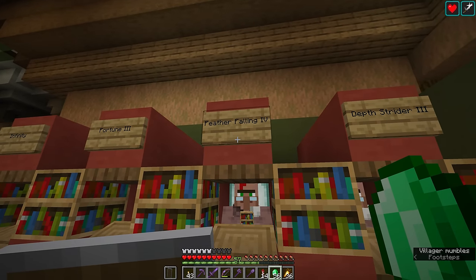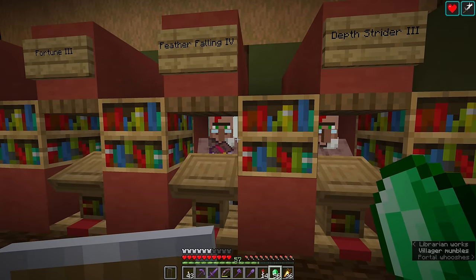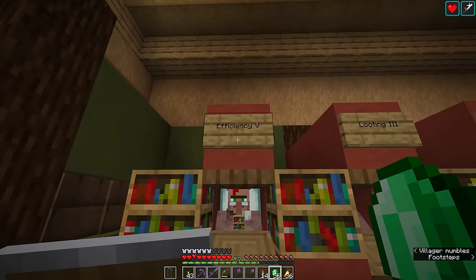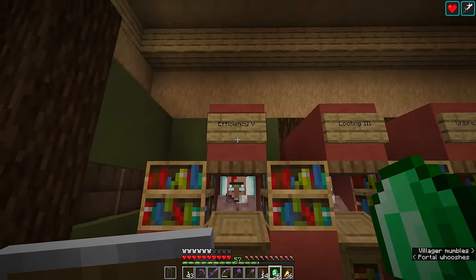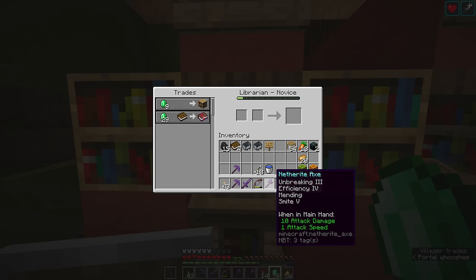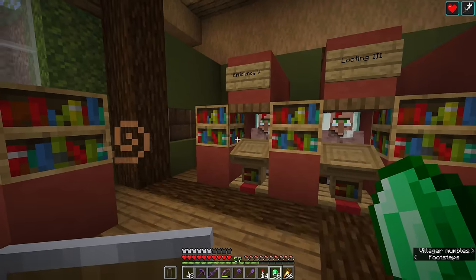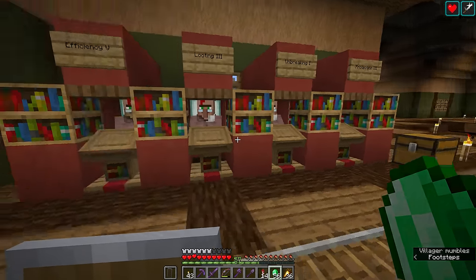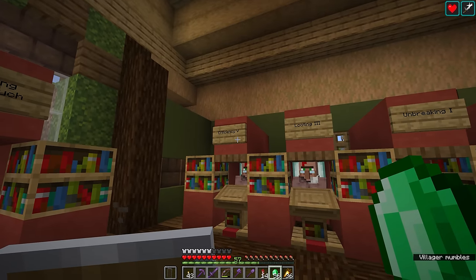Feather Falling 4 is one of those enchantments that can sometimes show up on boots, but sometimes you need to add it later - same with Depth Strider. So these two trades were going to be pretty essential. Efficiency 5 is a pretty obvious one. Having a straight Efficiency 5 book at a relatively inexpensive cost is kind of worth skipping ahead to and just upgrading stuff all the way. The only things you wouldn't want Efficiency 5 on are probably a shovel. Efficiency 5 is useful on basically any tool - it even allows you to break Netherwart and Warped blocks instantly. Maybe shears - I don't think we'd need it on shears.